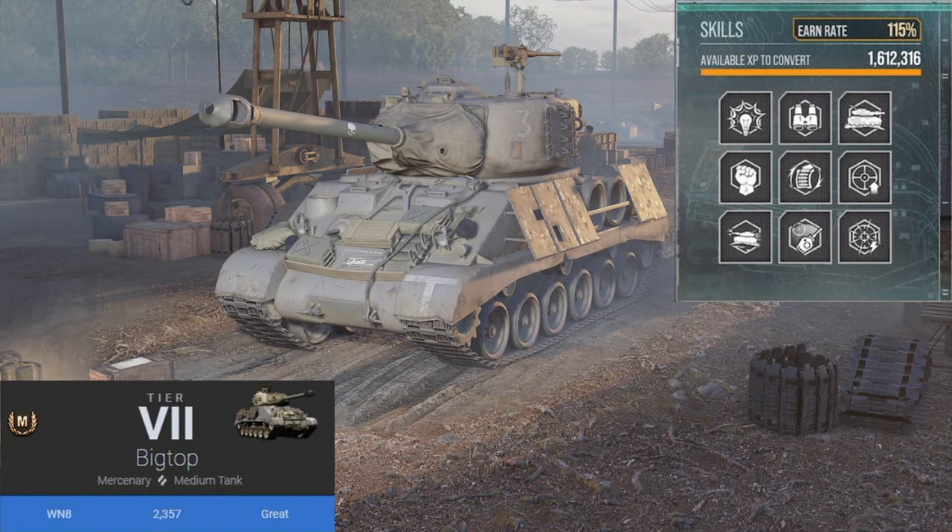The skills we have on our commander are Sixth Sense, Situational Awareness, Camouflage Expertise, Born Leader, Rapid Loading, Steady Aim, Run and Gun, Snapshot, and Rapid Aim.